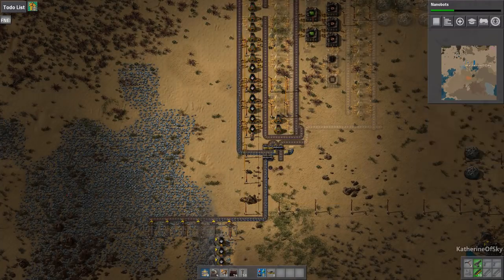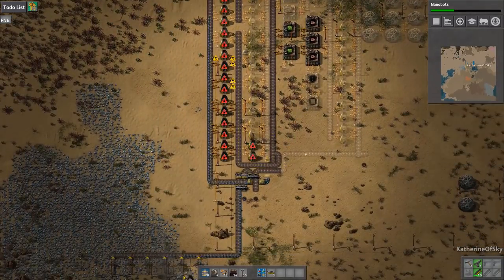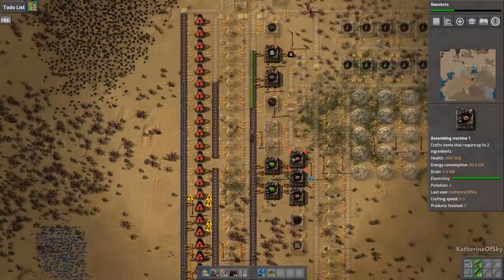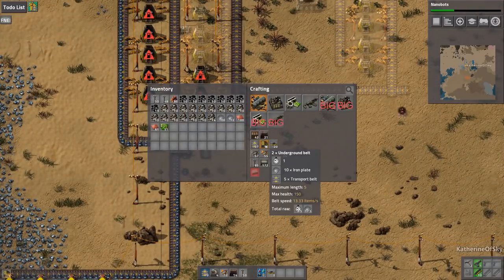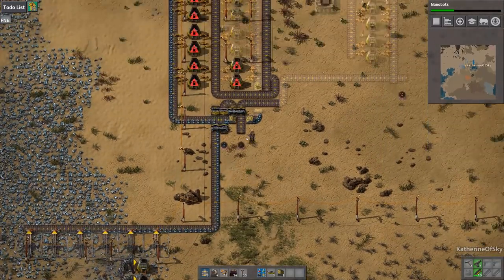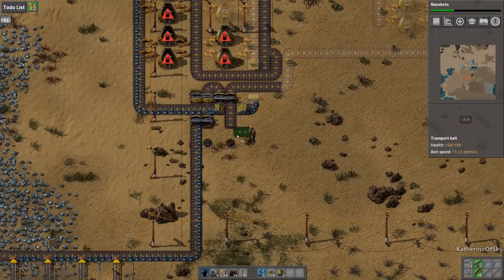Greetings and welcome back to Factorio. I'm Catherine of Skye and we are back in our factory where we're going to explore the Whistle Stop Factories mod. We just started to build our starter base — just a kickstart, tiny little base with the mod and all that kind of stuff. We need a lot more materials and we don't have those just yet, but we're getting there. We just fed in some iron ore in the last episode, so I'm anxious to start on the coal, which we could do right now.